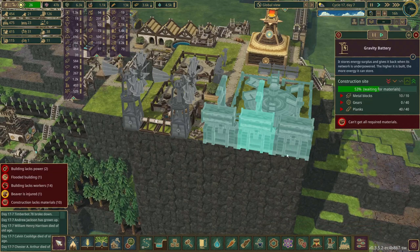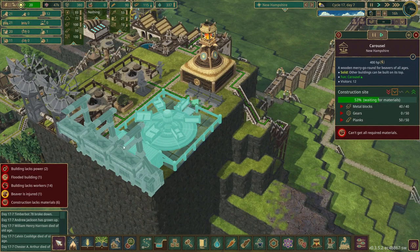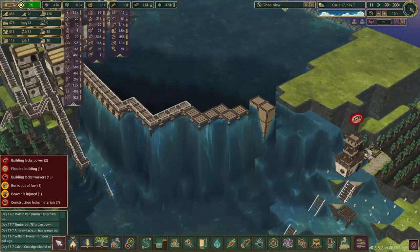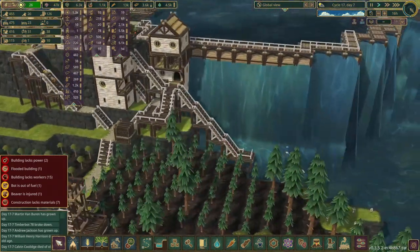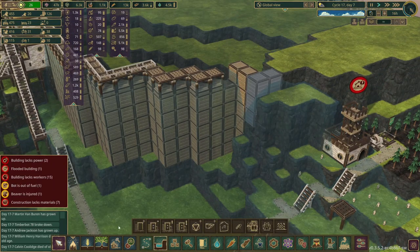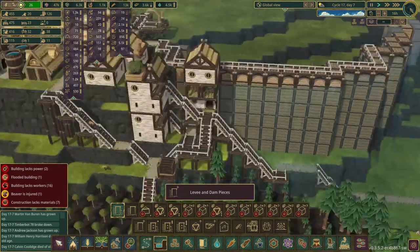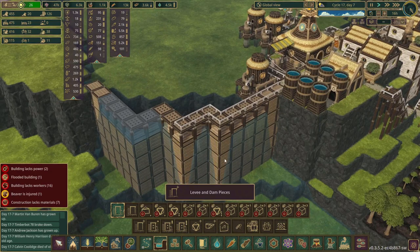We have some gears being delivered from the other districts and hopefully that will help these get built pretty quickly. Once that's ready we're going to have this one built and they will be ready for a blast. We got the first major project complete. The dams are just about ready, so now I'm going to add in the final pieces.